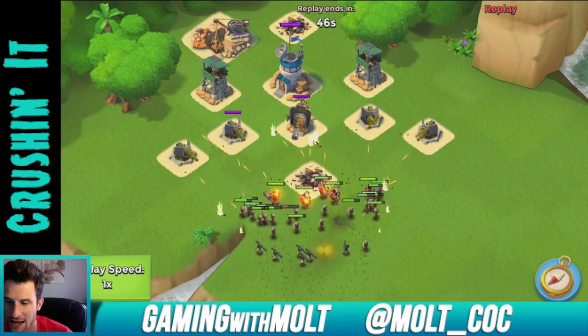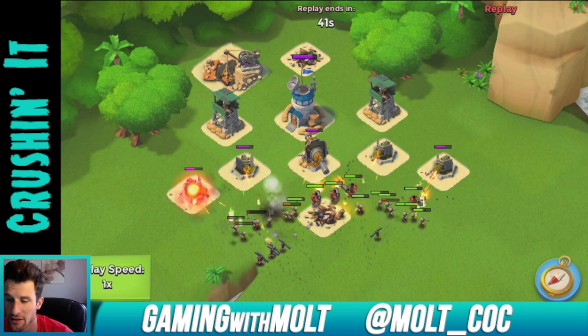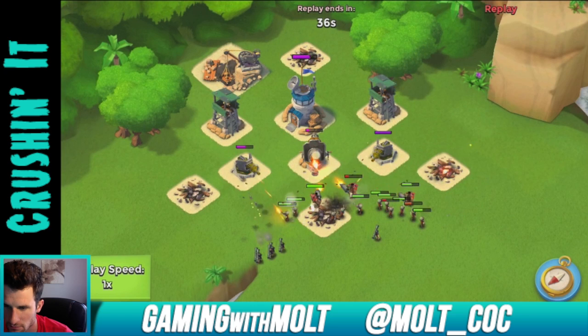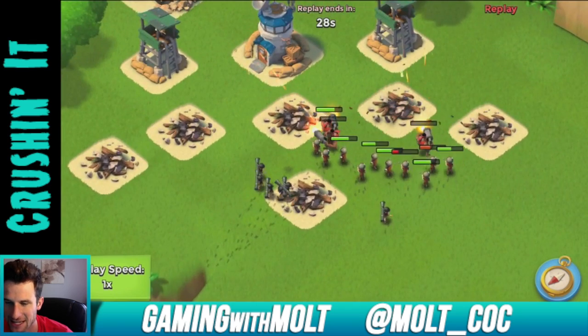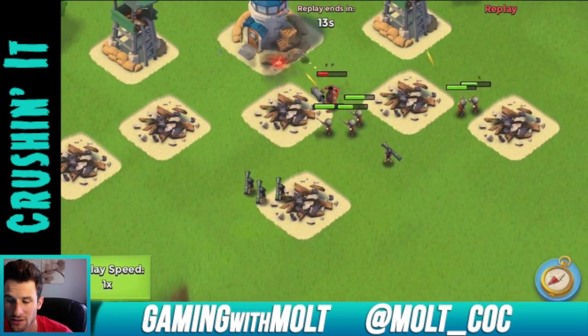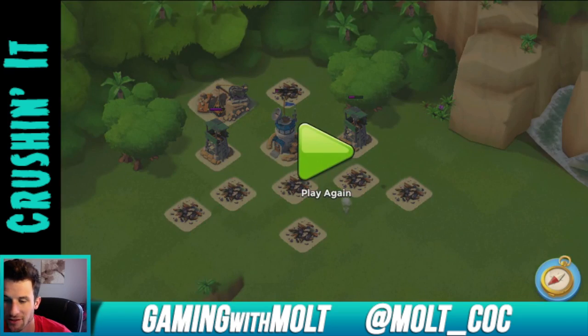I laid everything out in a fan position because if the guy wants to use his artillery shells like he did, he's not going to be able to use his flares to bring everybody in. You can see we're taking out a whole lot of people — the snipers are doing work, taking everybody out one shot at a time. I'm so happy the bazooka girls have such little health because it's really easy for them to just get taken out. The heavies are down now, and the layout worked really well.